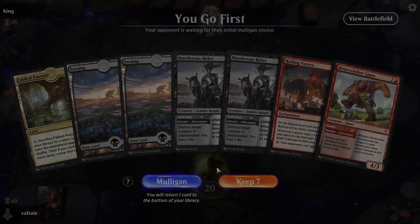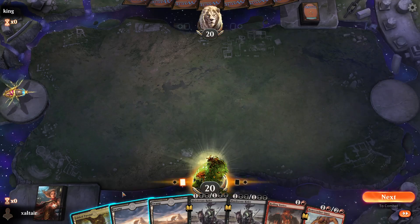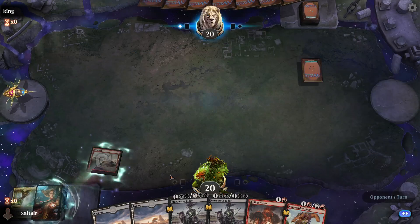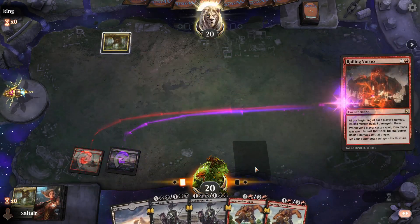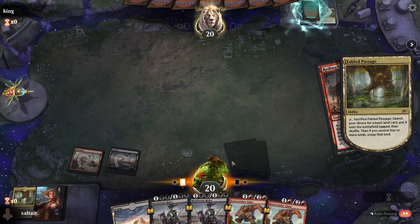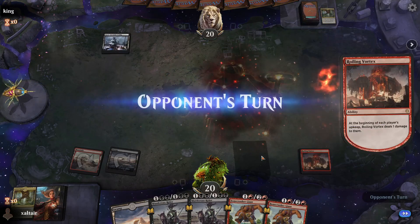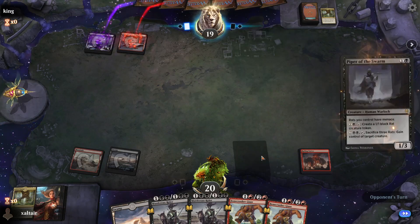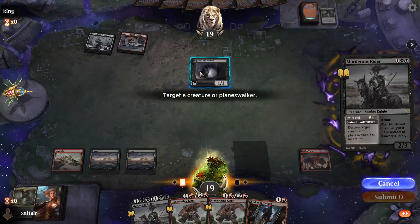Arena said no, you cannot keep winning — you have to get smashed by mono red and Izzet decks in a row to prove that you are not good. Your deck is not good, even though it's full of rares and mythics. There's a chance for this crazy vortex to shine again. What are they gonna do? Oh it's a mono black deck.